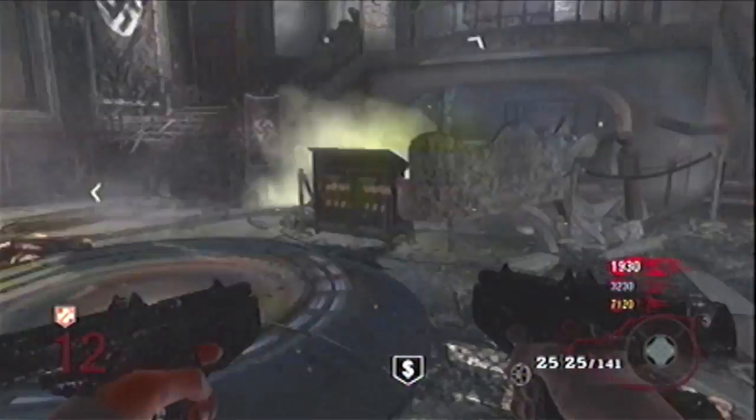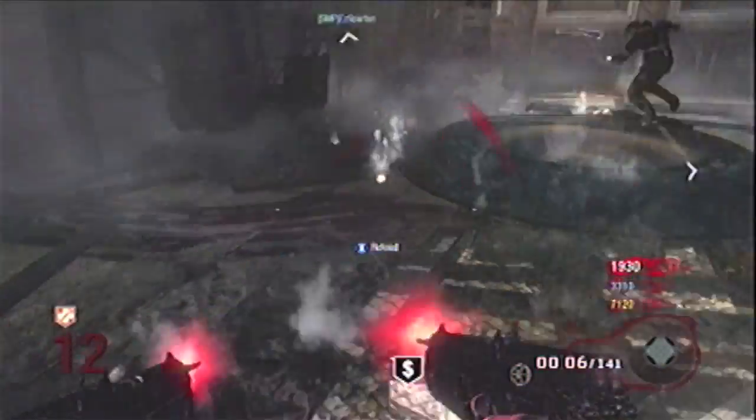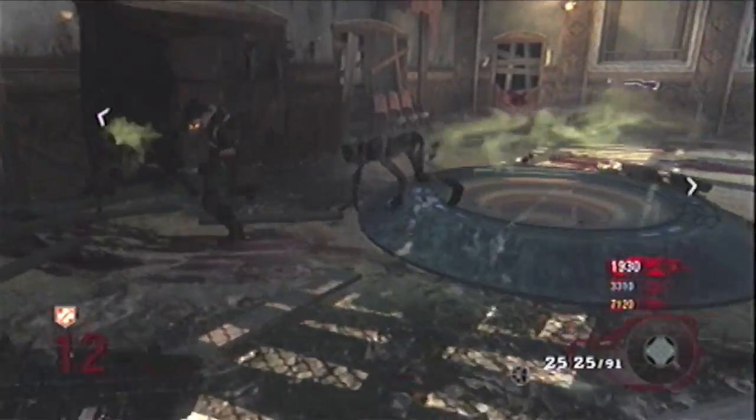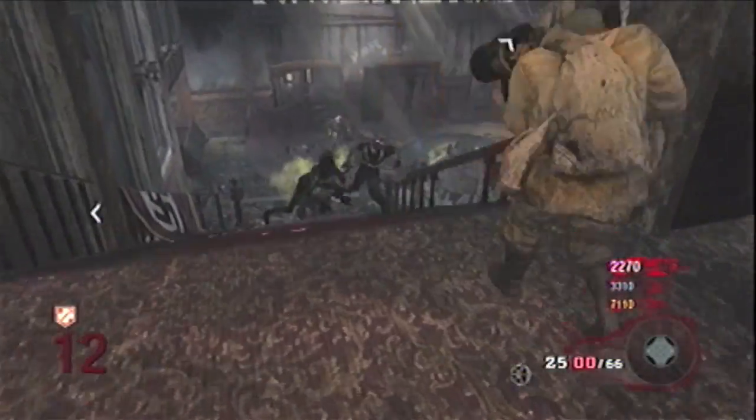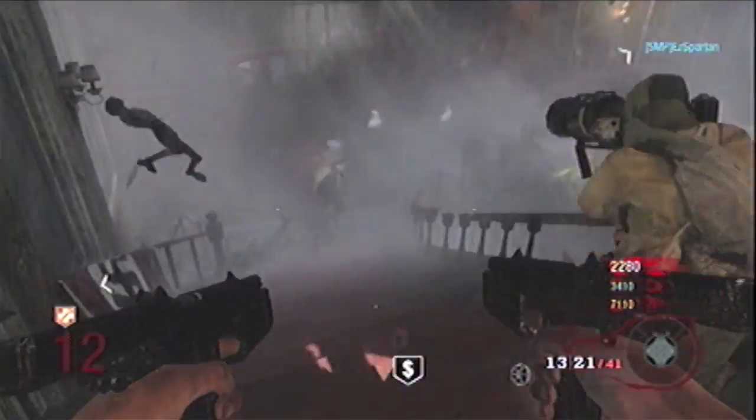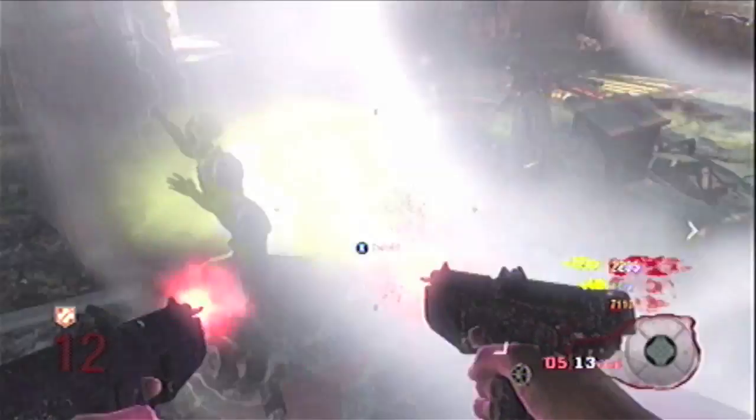If you're going to Pack-a-Punch a submachine gun and you're trying to cripple yourself or give yourself a challenge, try these. Otherwise there is no good thing that can come from Tokyo and Rose — not that I've ever experienced that, at least. Maybe with insta-kill, but then again anything is good with insta-kill.